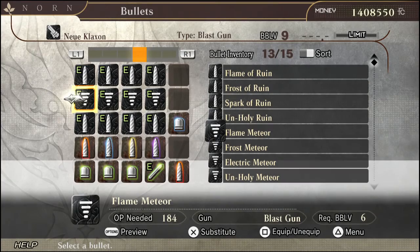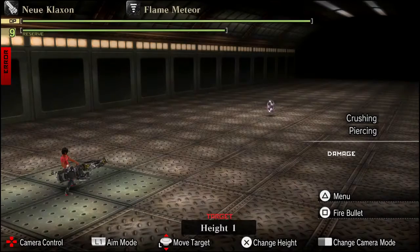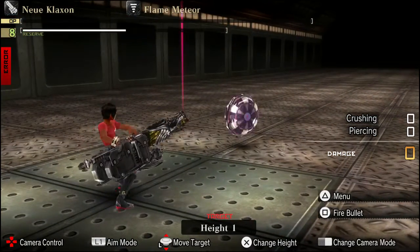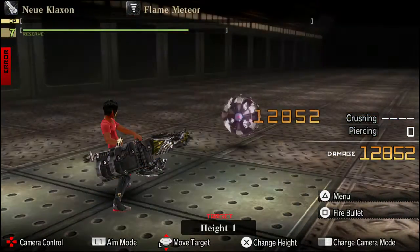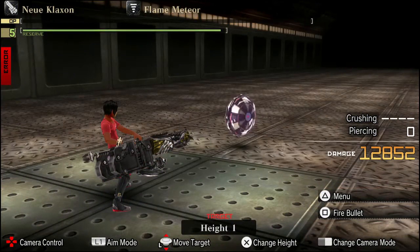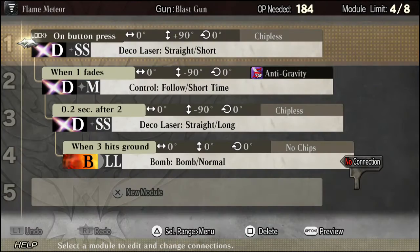The next bullet on this legendary list is the Meteor bullet — this is one of, if not the most, powerful bullets in the game. This bullet is actually used on the very final boss of the game called the Crimson Orochi. This Meteor bullet will decimate that enemy. Despite the variation of the recipe, the sheer damage of that bullet alone will turn the tide of any battle, whether you're having an off day or the Aragami just decides to beat the hell out of you.